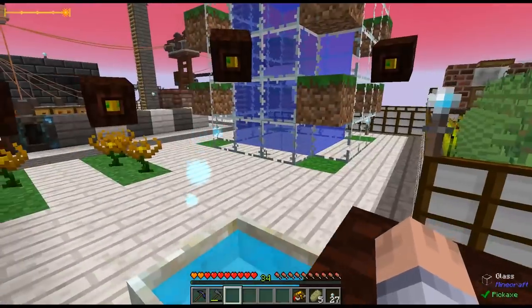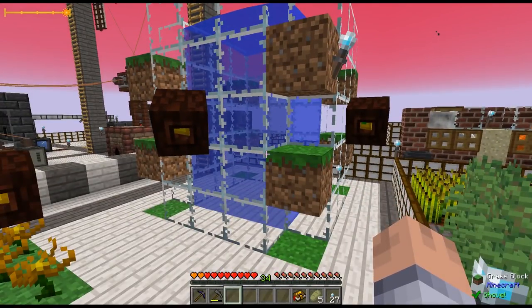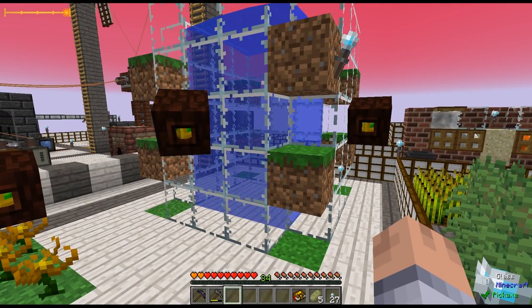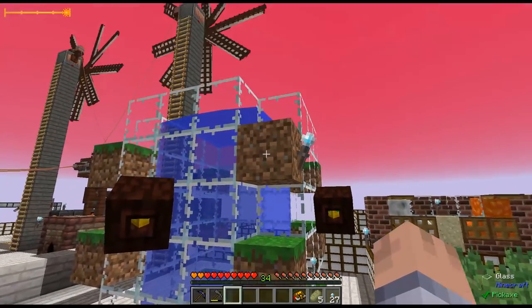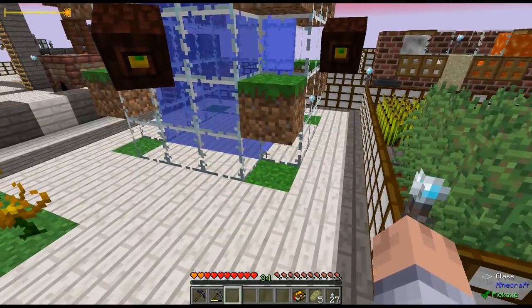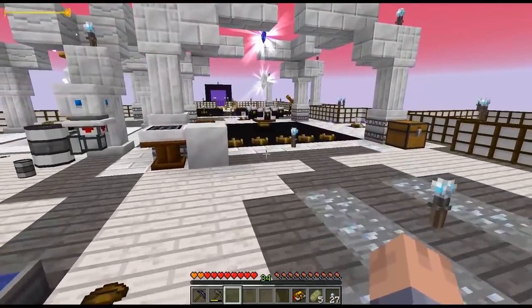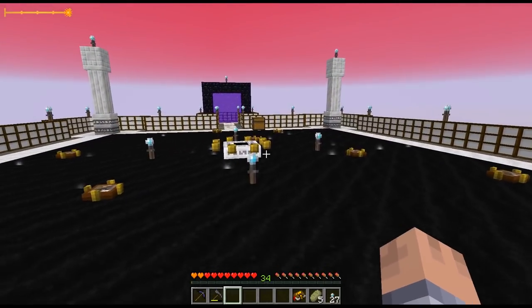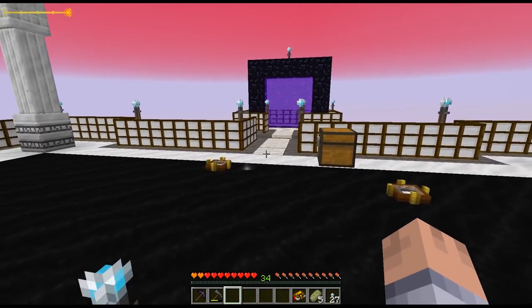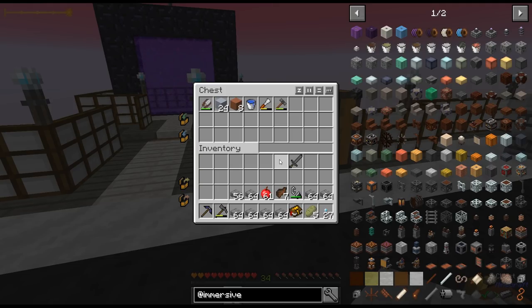Now before we go into the nether, I wanted to mention that one of you guys left me a comment that I should use the floating hydroangeas, and that they do not wither. I crafted three of them and had them in these three spots, but you see they are gone. So they do still wither — it is not true that the floating ones stay forever, at least not in this pack.